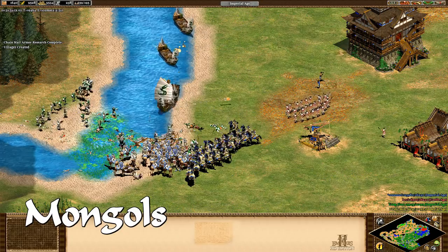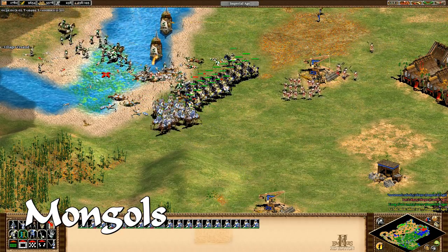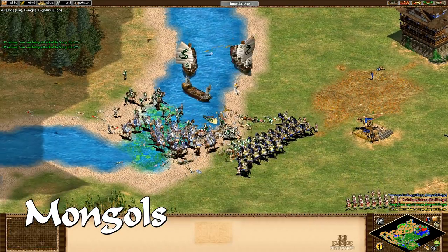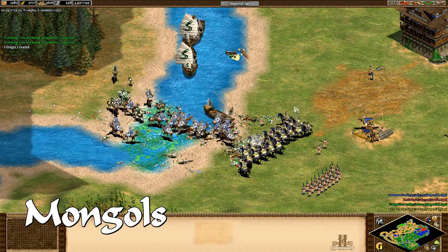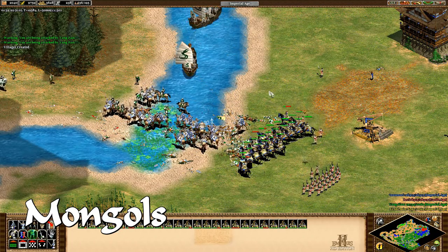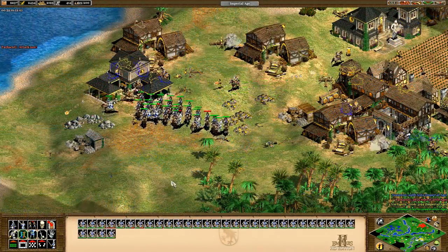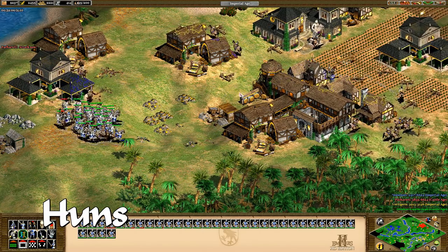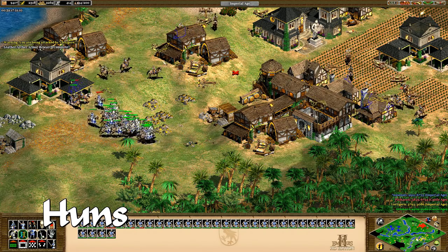The Mongols, famed for their horse archers, have numerous bonuses. Their cavalry archers shoot faster, and they also train the Mangudai, which in real life is supposedly a light cavalry unit used for screening and luring enemies into ambushes. In the game, Mangudai are powerful cavalry archers with high damage against siege weapons. The Huns, despite also being well known for mounted archery, do not have a unique horse archer unit. They can, however, produce cavalry archers at lower cost.